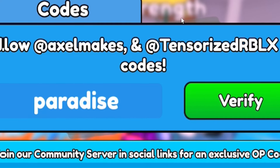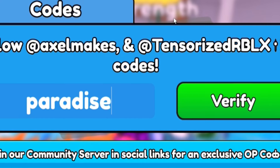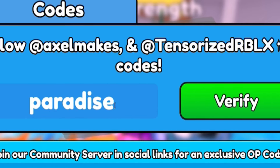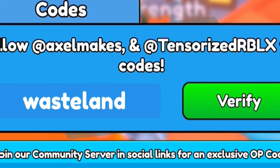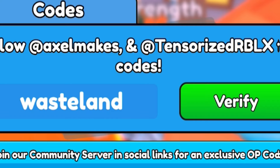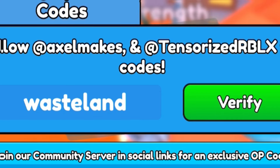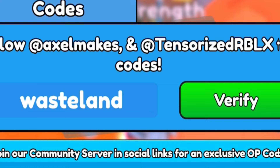Next, once we've redeemed 'paradise', let's enter the code 'wasteland' — W-A-S-T-E-L-A-N-D. By redeeming 'wasteland' you'll get 24 hours of triple boost again, which is pretty cool. Definitely redeem that code if you haven't already done so.